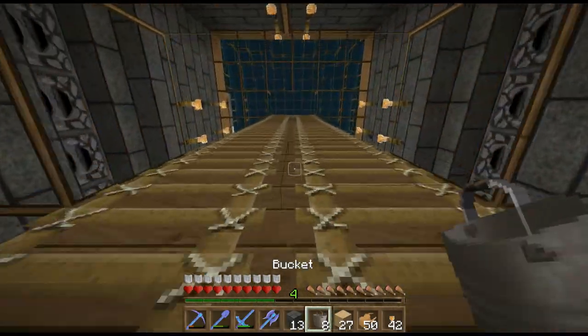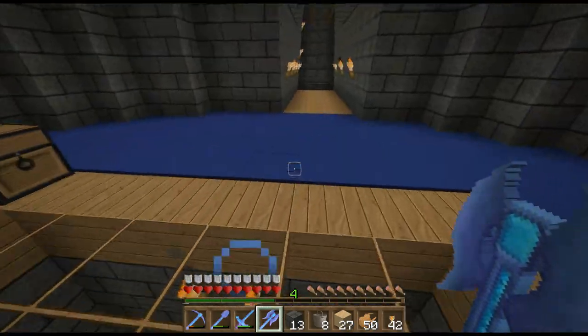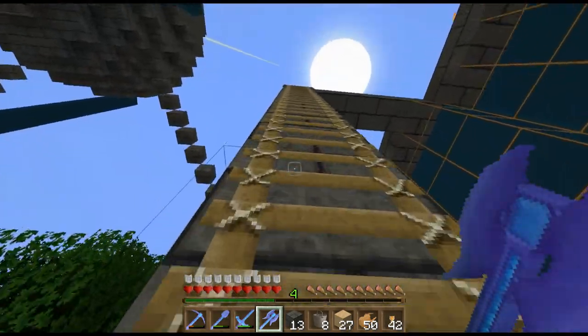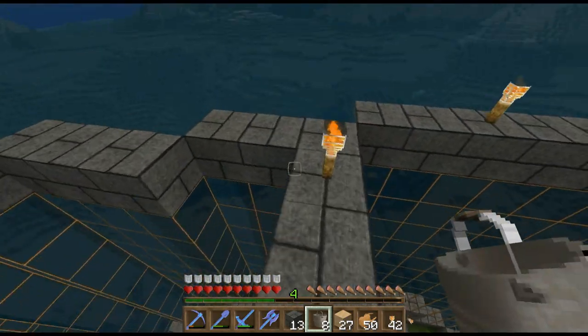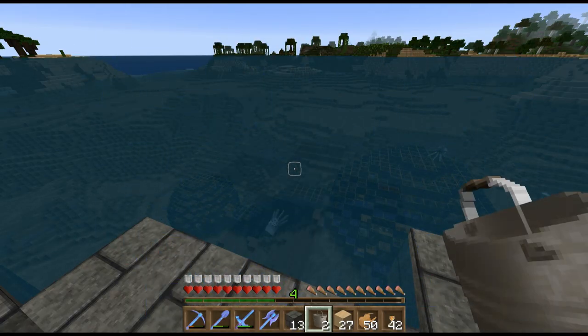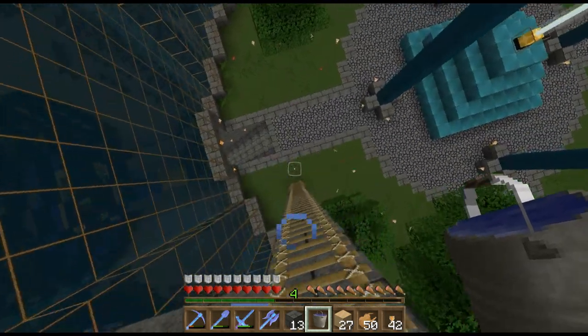We're going to need some buckets of water, so we'll go up the top and get that now. And we need a boat too — I'll make a crafting table. Too bad you can't climb ladders just as fast — that would be awesome. Okay, grab buckets. Take it slowly so we don't screw up the environment too much. There we go — alright, I got all the buckets I need. Let's get off of here.